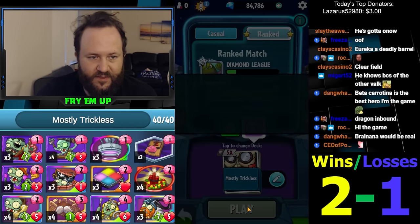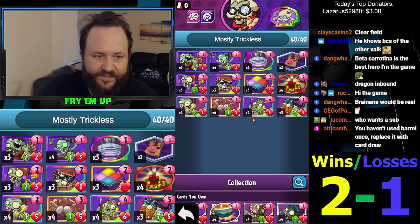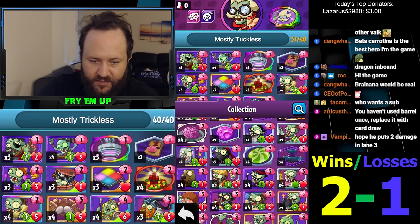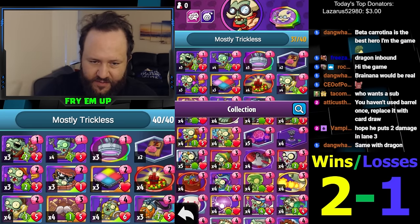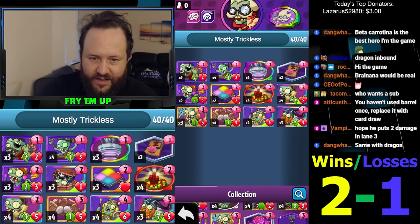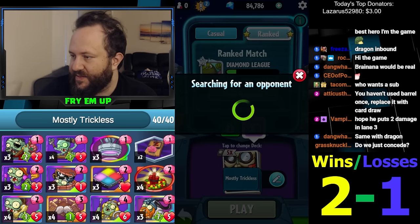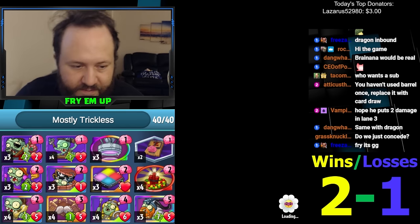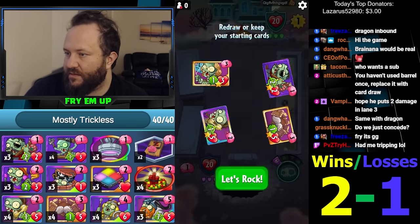So far so good. You think instead of Barrel we should run card draw? Atticus the Great — I think you're right, card draw would have won us that game. We could do Kite Flyer, and in terms of card advantage that'll probably be better. You know what — it's an excuse to run good old Kite Flyer, which will usually draw us two cards. They usually think it's Teleportation Zombie so they're not going to try to do three damage to it. No more Barrel.